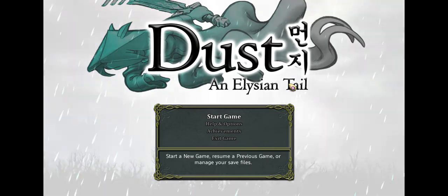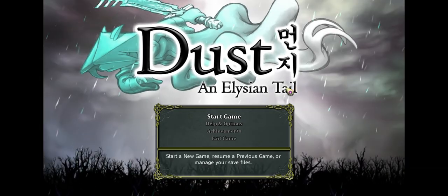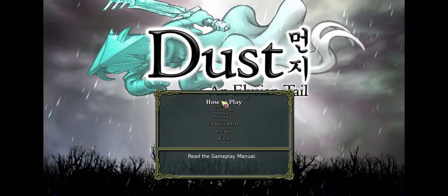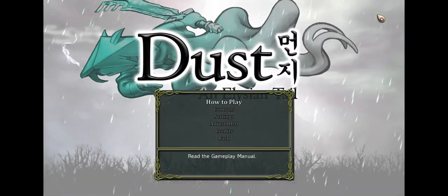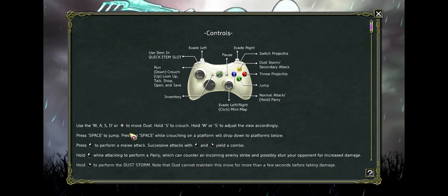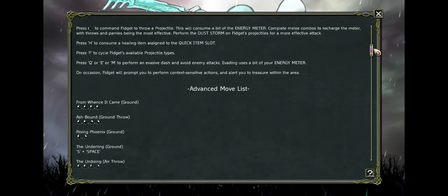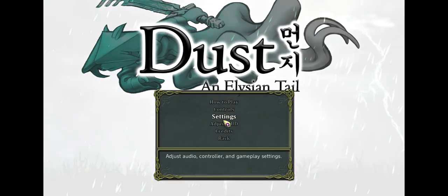This is an action RPG slash beat-em-up game. I'll leave an annotation on screen if you want to skip right to the gameplay, because we're going to look at the help and options menu first. There's a full-on gameplay manual here that shows exactly everything you need to know, which is pretty nice. It also has full controller support as well as mouse and keyboard — which shouldn't really surprise you because this is an Xbox Arcade game as well.